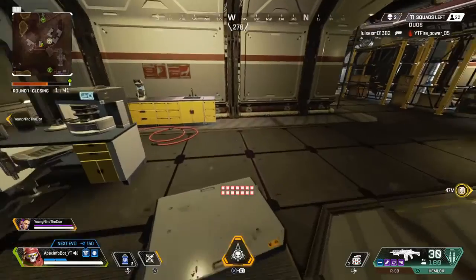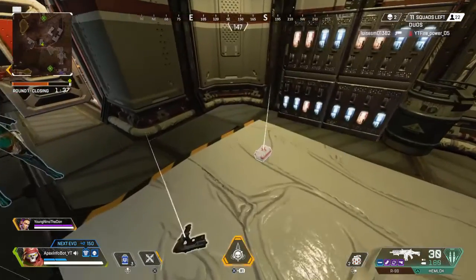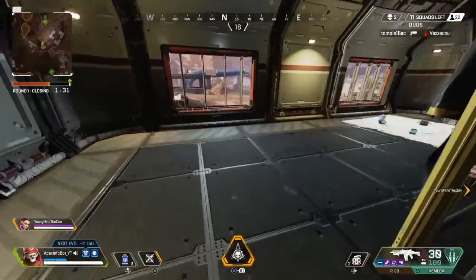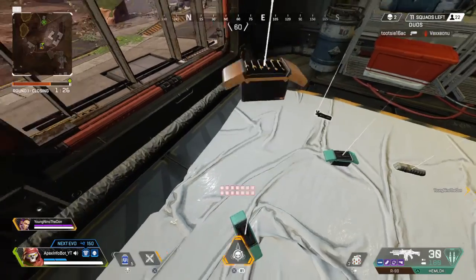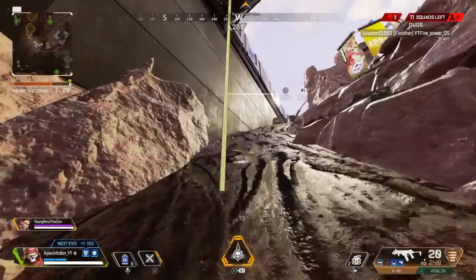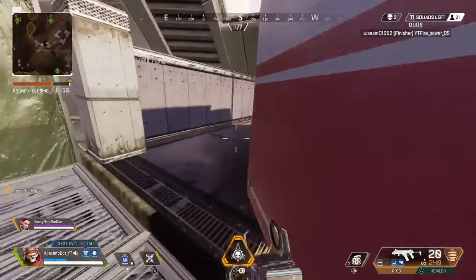There are more banners placed around World's Edge to better support Crypto's ability to see nearby squads in his drone. For out of bounds, the timer no longer refreshes each time you enter a new out of bounds area — the timer is now a fixed amount of time, 30 seconds. However, if you only have five seconds left, the timer will keep refreshing up to that five-second mark. That should work against people exploiting the timer but also lets you get down if you accidentally land there.